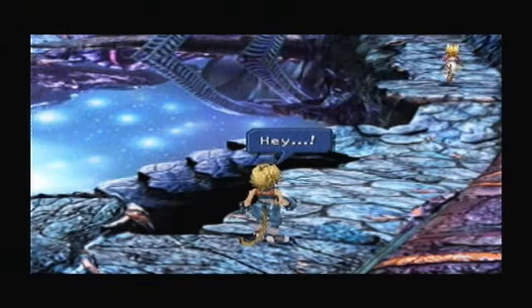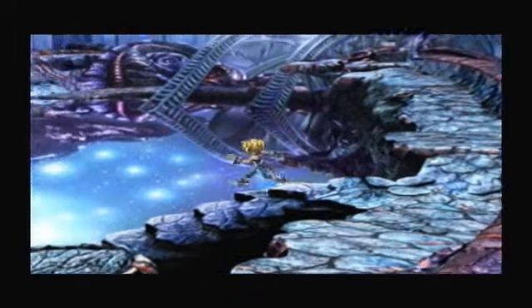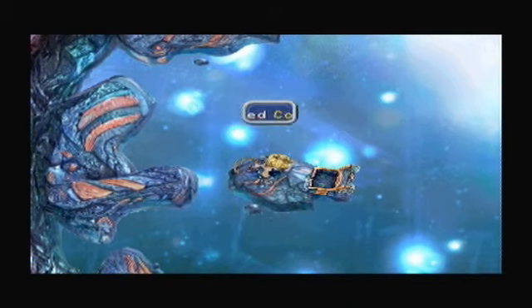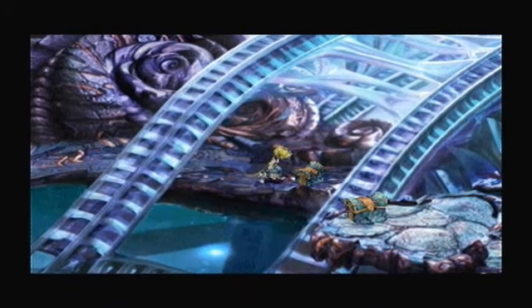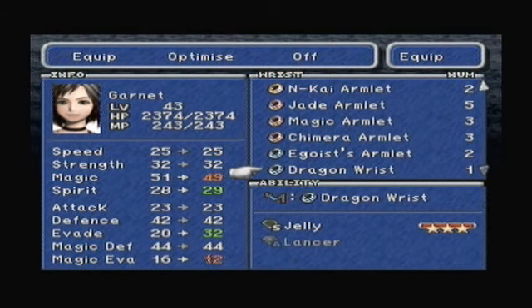We've left Gaia and arrived on Terra. That person looked awfully familiar - familiar in the sense that they look exactly like Zidane. It must look like a pond - the water's all still. Get a free coronet there. Chest here with a Dragon Wrist - not sure if we've actually found one of them before, it might be a new item. Oh yes, it is! Shadow damage reduced by 50% - that's a pretty nice item.